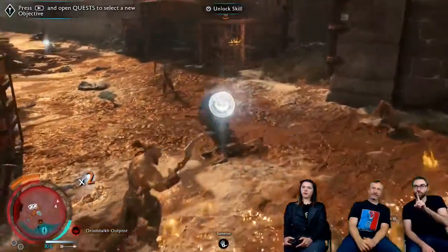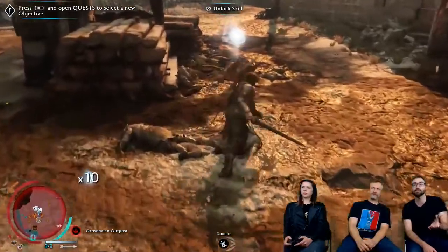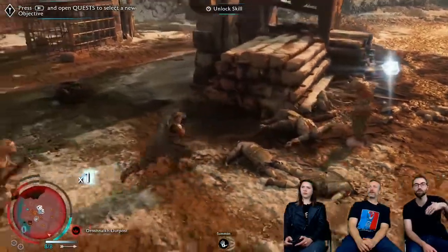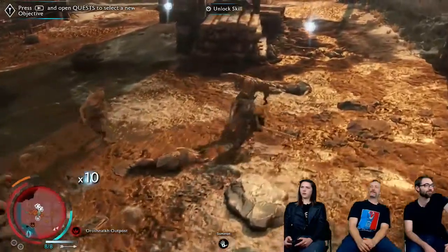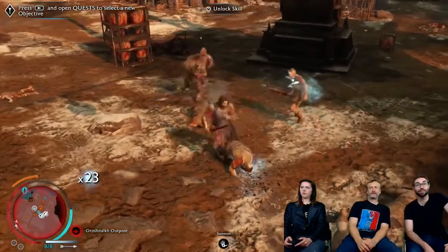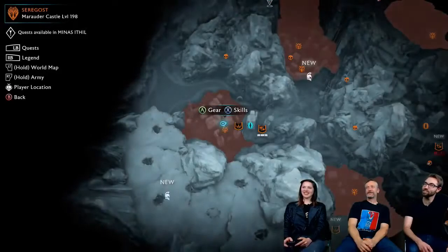One thing to point out with fire: you can see it's burning on the ground. If an orc walks through that fire — or Talion walks through it — they'll also ignite. So fire has the long over-time damage while someone's panicking while burning, but it can also spread as enemies walk through it. It can almost be like a little fire wall if needed.